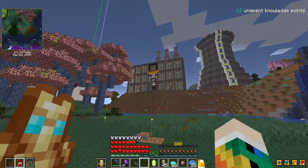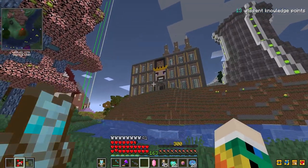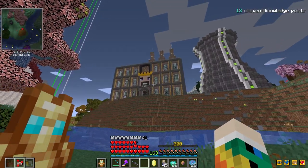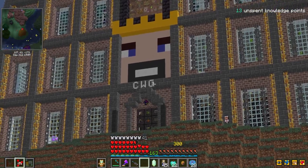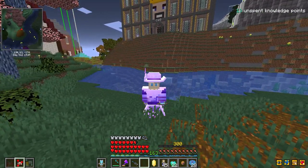If CWG is awake we can run our treasure set with him, run the crystal, and split the loot. He's been absolutely dying to run his treasure set, but you know what he's like — he spends most of his time asleep. But Vault Hunters is always more fun with friends, so let's go see if he's home.